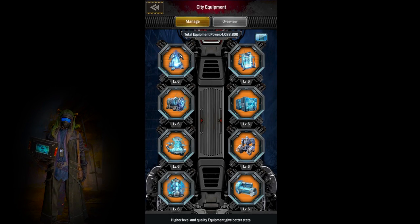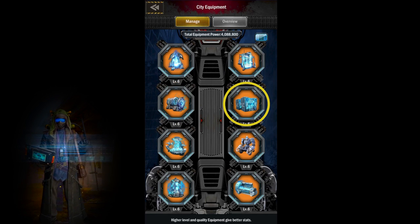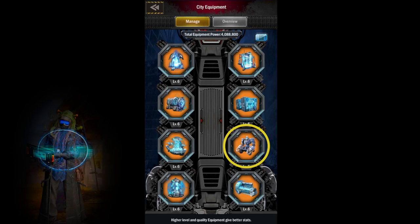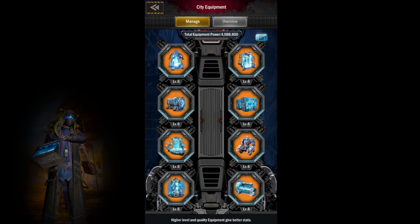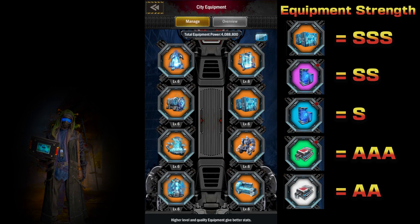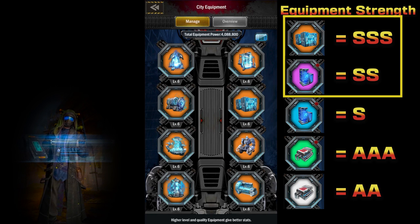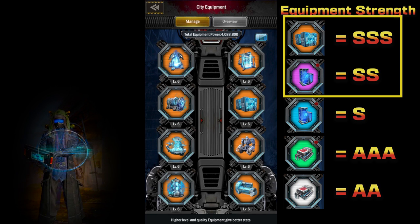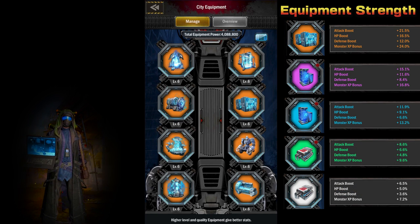At the core of your city equipment are these 8 pieces. Like all things in Age of Origins, the equipment is color coded to show the strength value. To be competitive in Age of Origins, I recommend upgrading your equipment to orange or purple. Here you can see the bonuses given to each equipment according to the color, with orange giving the strongest bonuses and white giving the weakest.